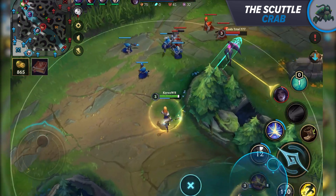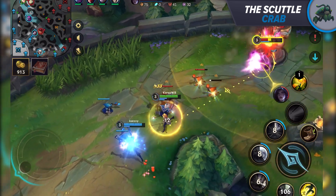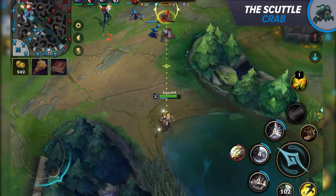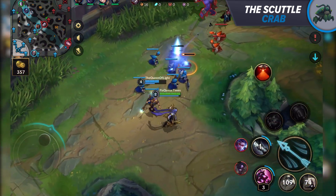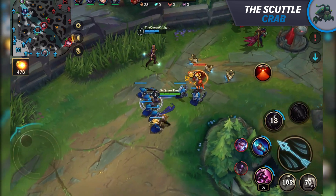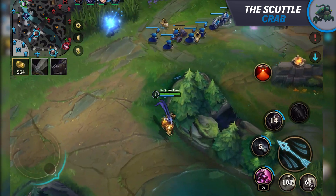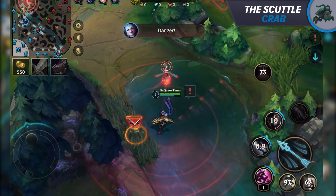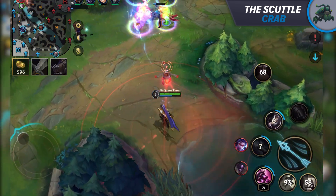To help you determine lane priority, ask yourself: where is the wave currently, where is it being pushed, and who can move to it first in terms of positioning? You can also factor in specific matchups. A Ziggs can't magically walk after Nk'ali into the fog of war. If Ziggs wants to move, Nk'ali needs to be either stuck under turret or in a position where she cannot do anything about his rotation. The moment a Ziggs walks into Nk'ali, he is instantly dead — he needs to keep his space and always respect her power.